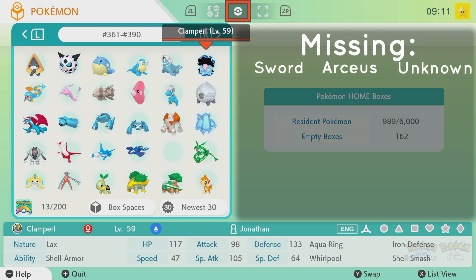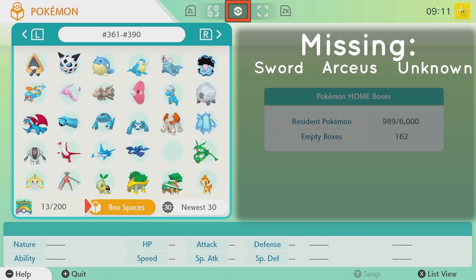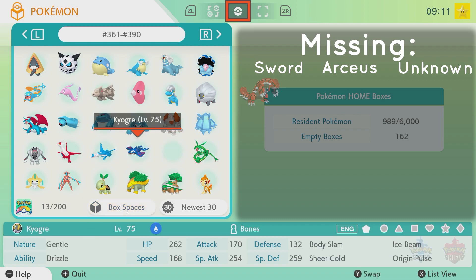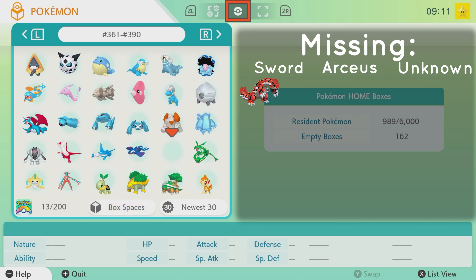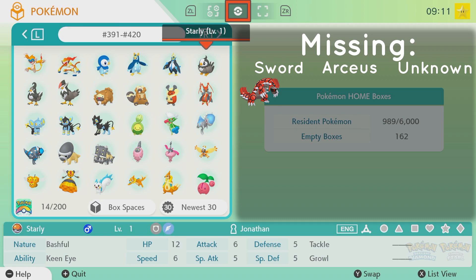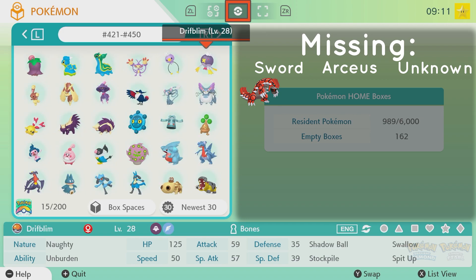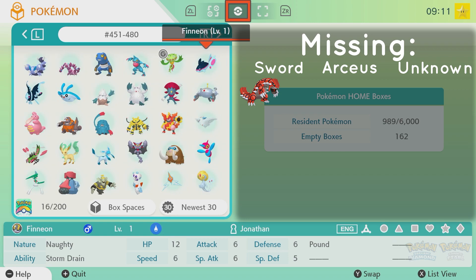This is where I actually get my first missing Pokemon. This one is 383 — it is Groudon. I am currently missing Groudon, but I can easily get him from Sword. Then continuing through, we have everything from 390 to 420, 420 to 450, and 450 to 480.